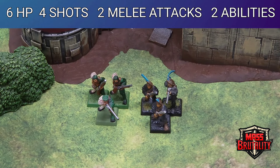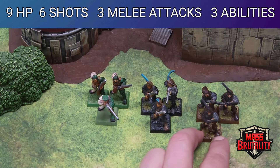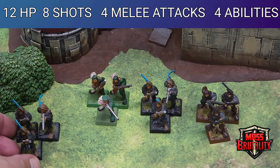If we add this second module, now the unit is two modules of basic ranged — that will be getting four shots and two melee attacks, and they have a total of six hit points. Now if we add a third module, it's nine hit points, six shots, and three melee attacks. You see how this is going. Adding a fourth module will be eight shots, four melee attacks, and twelve hit points.